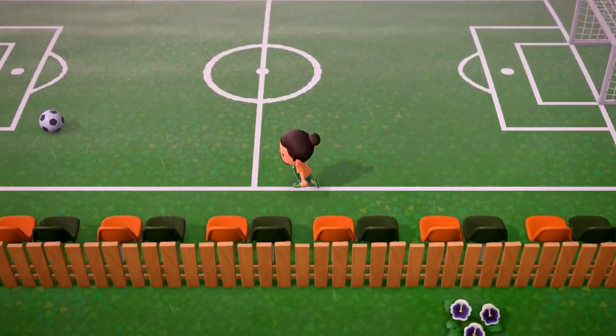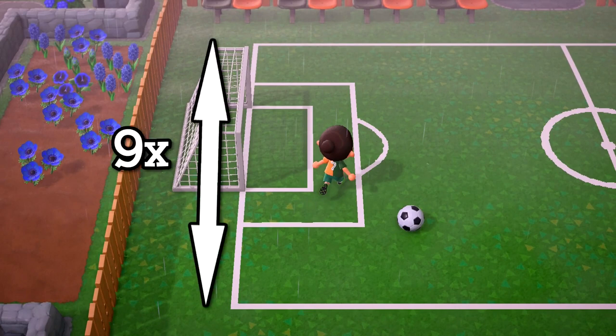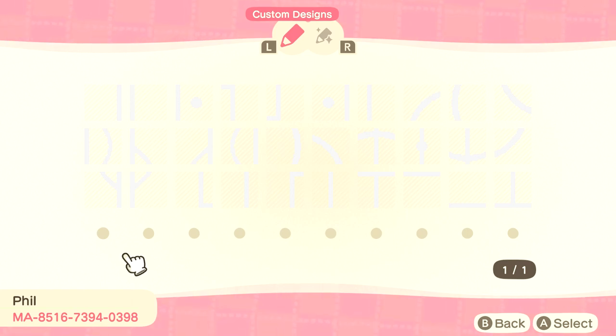The first thing you're going to need to do is find a space for your pitch. For the pitch itself, you're going to need an area that is 9 squares high and 17 squares across. You're also going to need a couple of extra squares for the goals, seats and so on. You are also going to need 30 slots for all of the designs involved.